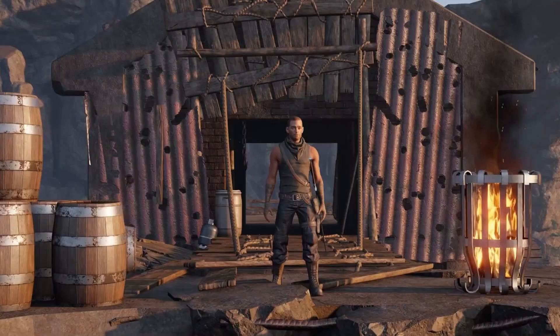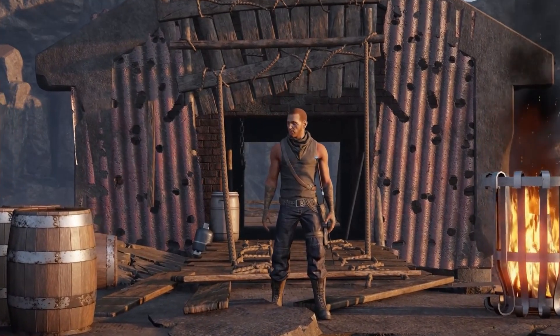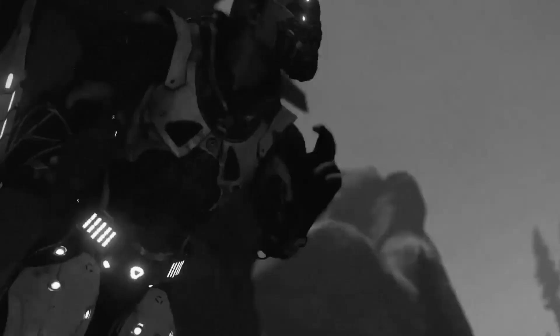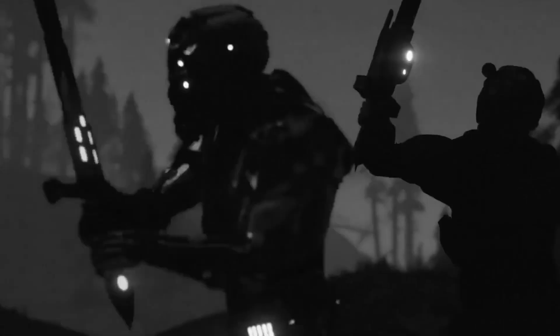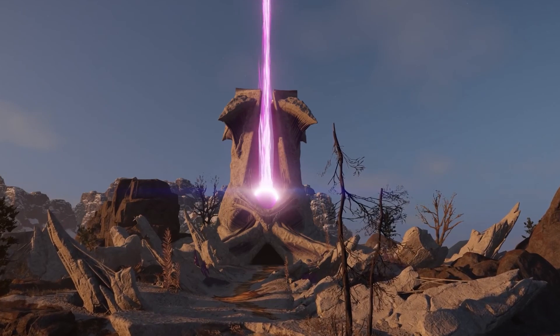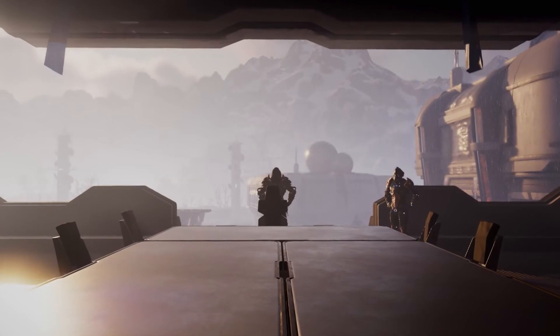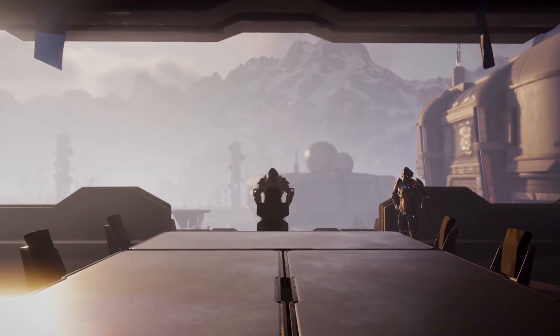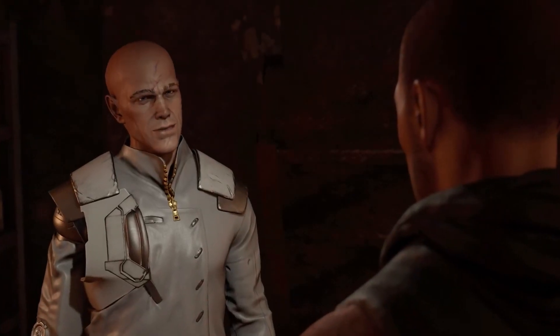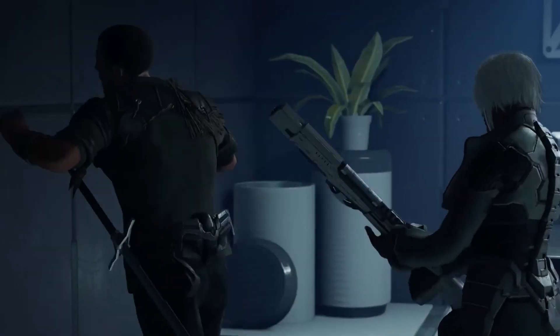Elex 2 is a sequel to Elex, the vintage open-world role-playing experience from the award-winning creators of the Gothic and Risen series, Piranha Bytes. Elex 2 returns to the post-apocalyptic science fantasy world of Magalan, with massive environments that may be explored with unravelling freedom via jetpacks. You'll be able to move around this epic story any way you want. Several years after Jax defeated the hybrid, a new threat arises from the sky, unleashing the dangerous powers of the dark Elex and endangering all life on this planet.